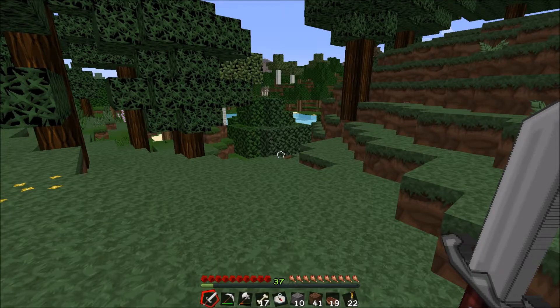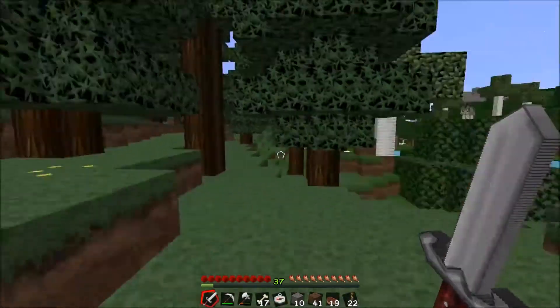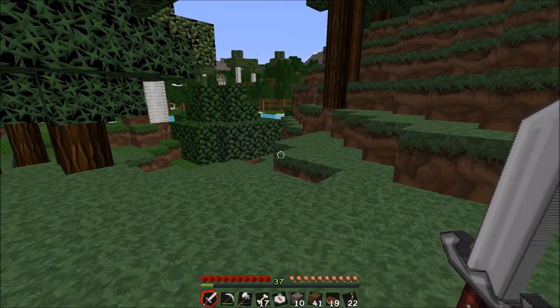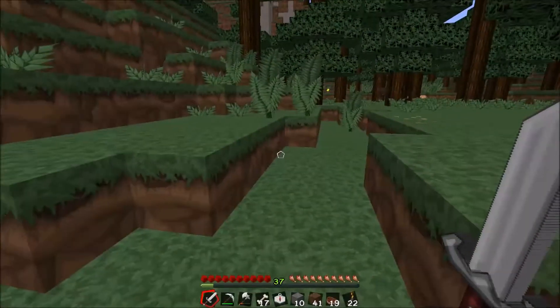Most wolves are generated with the world and spawn only very rarely. They are found in taiga, forest, mega taiga, and other such biomes with many trees. They naturally hunt sheep, so you can find them by finding blocks of wool on the floor.